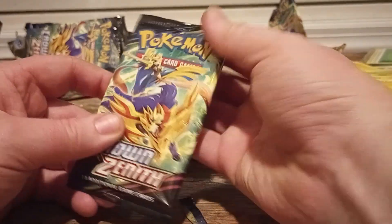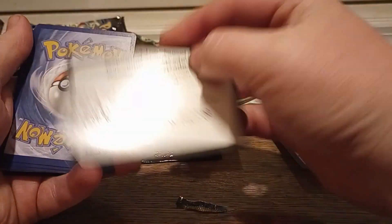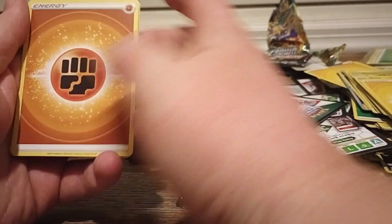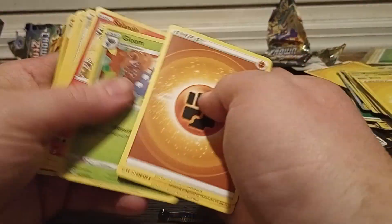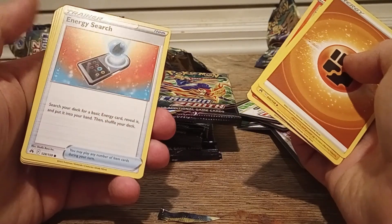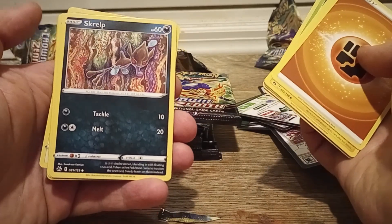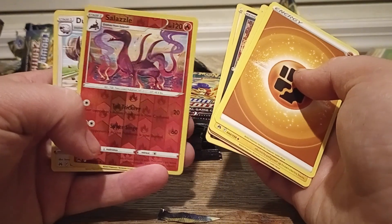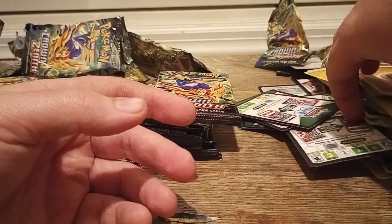Well, I'm not complaining. That's actually not all that bad. Fighting Energy, Xerneas, Crushing Hammer, Gloom, Energy Search — sorry, I have like no Regeneration Pokémon; I'm not that great with those — Grubbin, Skrelp, Wooloo — just regular Wooloo — a Reverse Rare Salazzle, and a Dubwool. Dubwool.